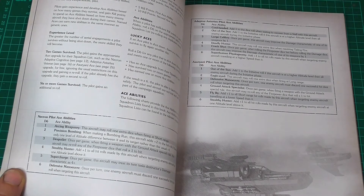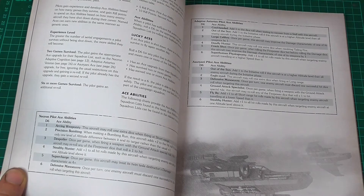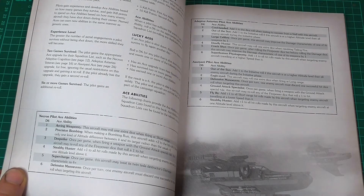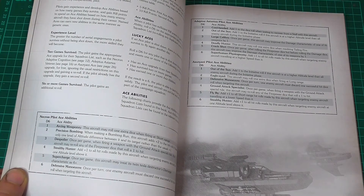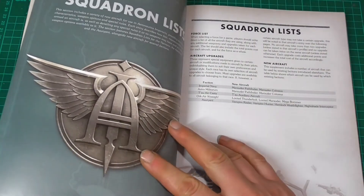For example, I could have Arcing Weaponry — this aircraft may reroll one extra dice when firing at short range, which is pretty cool. Randomly picking another: Supercharge — once per game, this aircraft may treat its twin Tesla destructor damage characteristic as 4+. Pretty nice. And for an Astartes one: Deadly Hunter — this aircraft may roll one extra dice when resolving tailing fire. Pretty nice. And the list goes on.